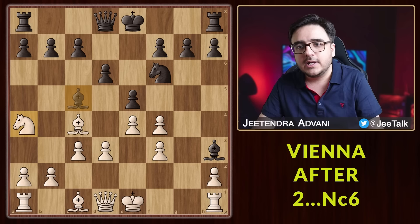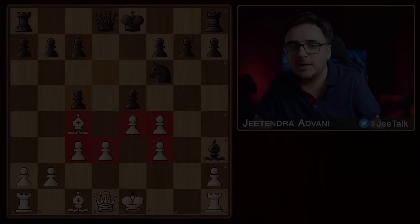So those were the main variations of the Vienna. Alright, it is puzzle time! In this position it is white's turn — find the best move for white and share your answers in the comments. Let's see how many of you get this right. Do subscribe to the channel and I shall see you in the next one.